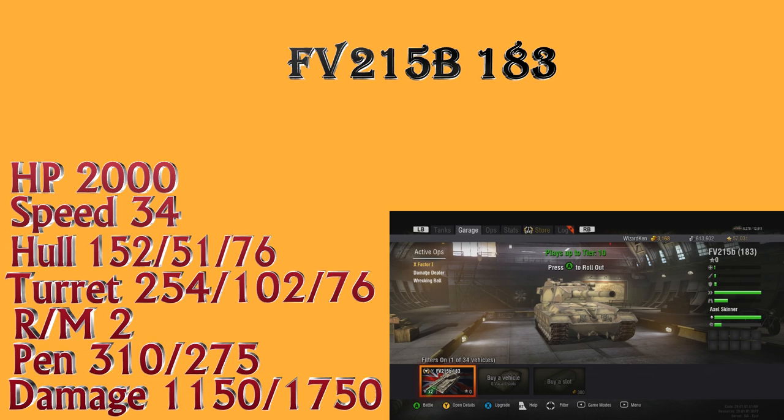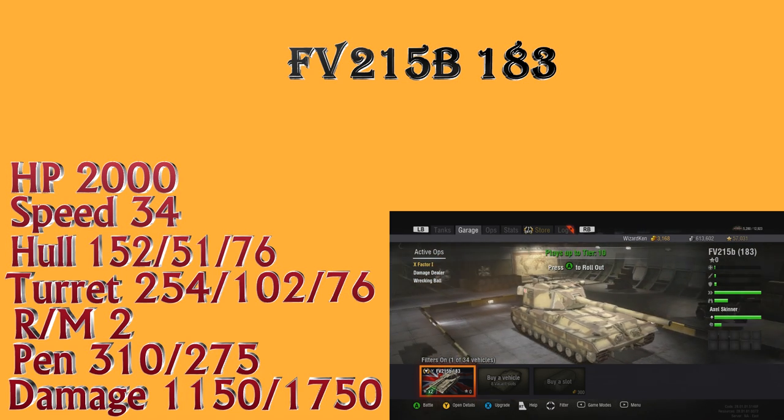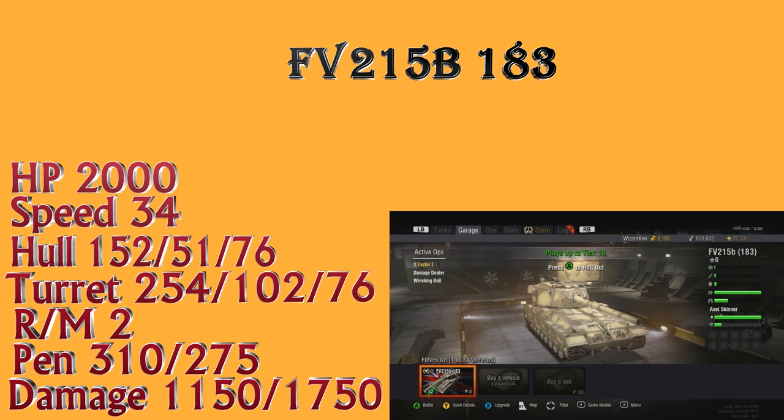The speed on this thing is 34 km/h — not terrible, not amazing. It is a rear-mounted turreted vehicle, but side scraping won't really work. The hull armor is 152mm on the front, 51 on the side, 76 on the rear. I've tried side scraping many different ways and it's not even 50/50 — there's more of a chance they'll penetrate you than you bouncing a shot.